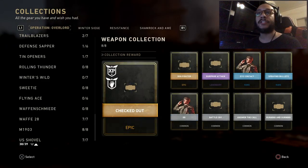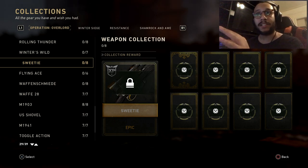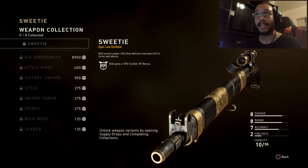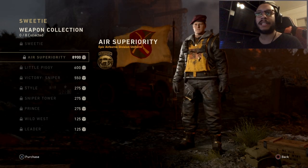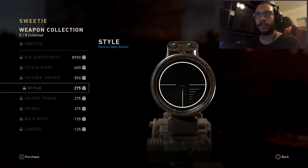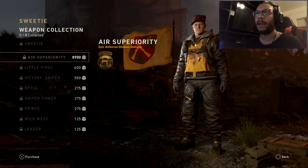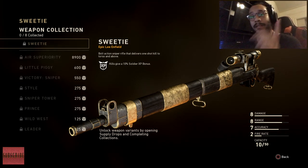Let's head over to the quartermaster bay. If you go into the collection and scroll through, you're going to see a variant called Sweetie. Sanny hasn't unlocked this one, but it's called Sweetie and it's part of the collection — you can actually purchase it with your armory credits. It gives you the epic variant of the Lee Enfield sniper rifle. Most things in this collection are affordable: 600, 500, 200, 100 credits. The most expensive item is the Air Superiority epic airborne division uniform at 8,900, but everything else is pretty manageable.